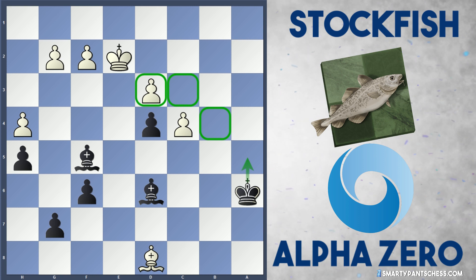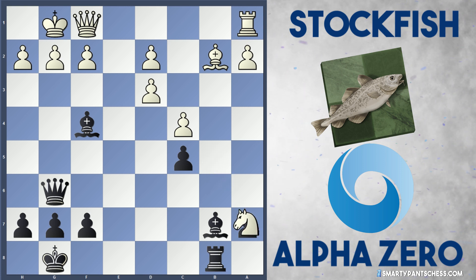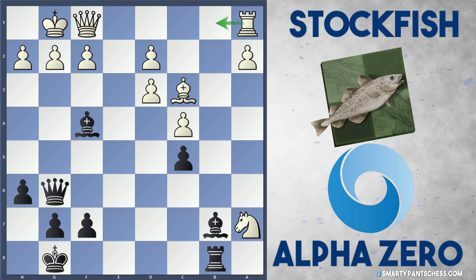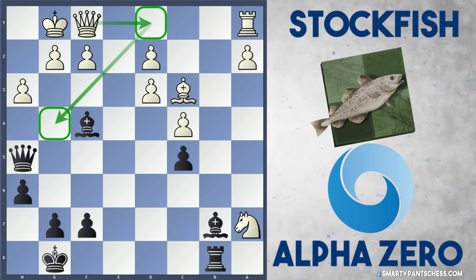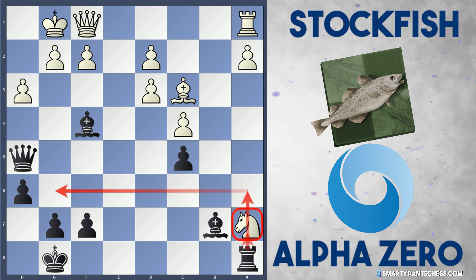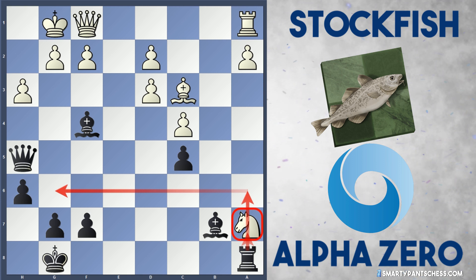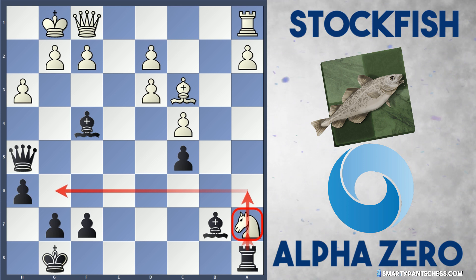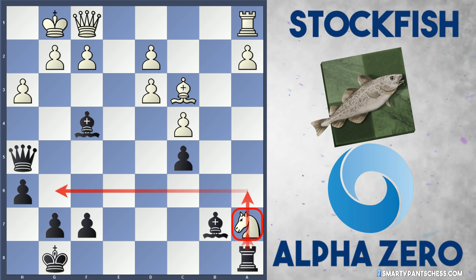This was a really nicely played game by AlphaZero. The key position seems to be where Stockfish went pawn grabbing — after h6, Bc3, but then Qh5, it's too little too late, and after Ra8 Stockfish is just losing. You've got to give up the knight, and if you play Nb5 as we discussed, Black gets an amazing attack. I'll post the notation in the description below. I hope you enjoyed this video — please drop a like or a comment, and I'll see you in the next video!